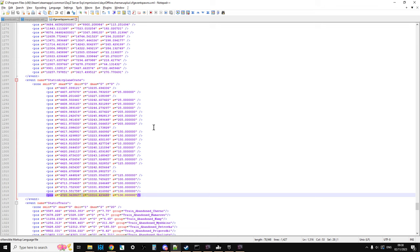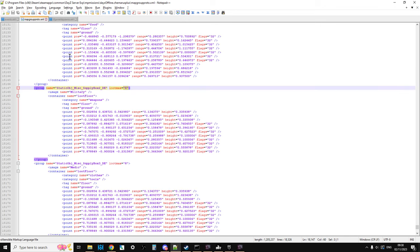Using this method, you could also add these to Livonia. Just remember to add the static airplane static object — Supply Box 2, DE, 1, and 3 — to your types.xml as well. Make sure they're in there.